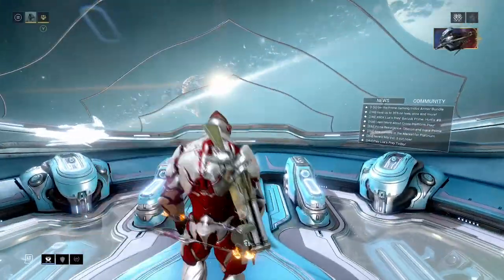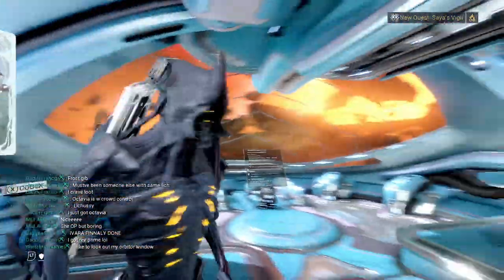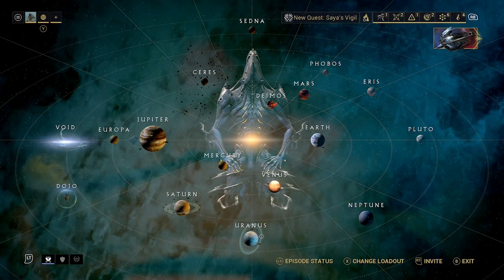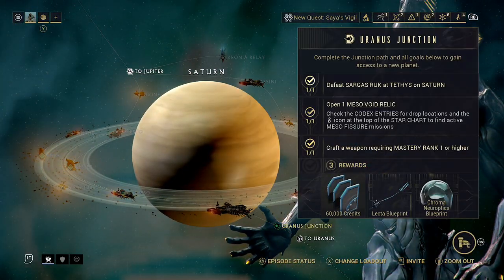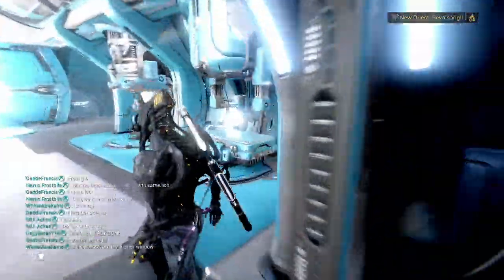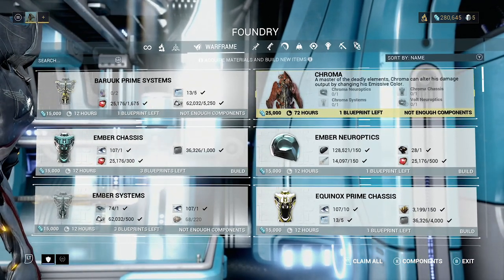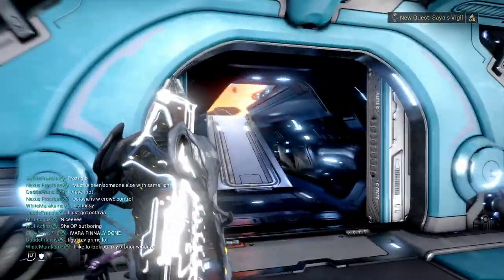That completes the quest, which rewards us with the main Chroma blueprint. Most of its parts will drop from junctions, so we can't see all of them right now because of the way the game structures itself. But when we highlight Saturn here, we get one of the Chroma parts right there. This is going to be common as we continue moving along the system. The only one I think we can't get from a junction is the Vault Neuroptics, which is a weird one just for Chroma — it replaces the Orokin Cells you'd usually use. All the other Chroma parts will come from the rest of the system as we move forward, and that will allow us to be building Chroma.